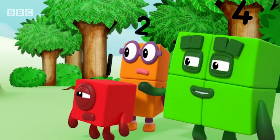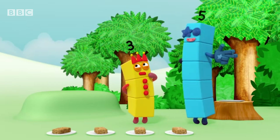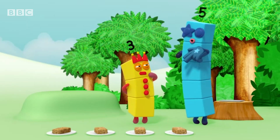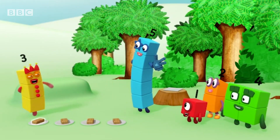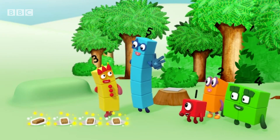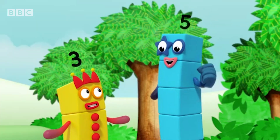We've been here before. Rule three: the last number is how many. When you reach the last thing to count, the last number you say tells you how many there are. One, two, three, four. That's the last flapjack — so four flapjacks? That's right!